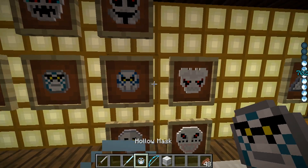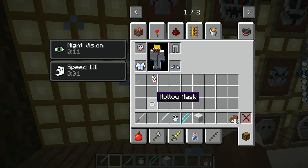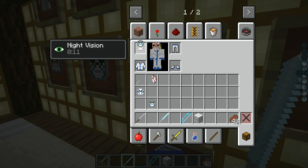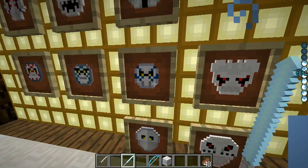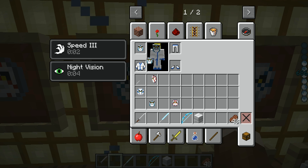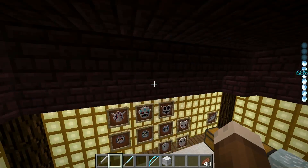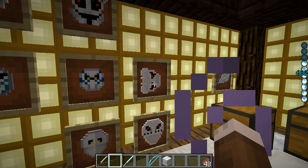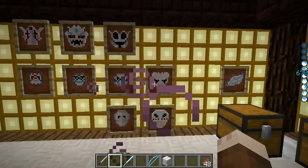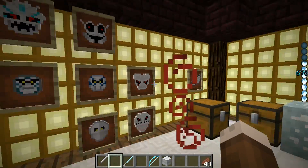Depending upon which one you wear will depend upon what buff you get. If I put on this hollow mask, I get night vision. If I put on this hollow mask—that was the speed mask. This one has jump boost. And this mask will give you strength. And of course all of them give a drain on your spirit, so you've gotta be careful with that while fighting.